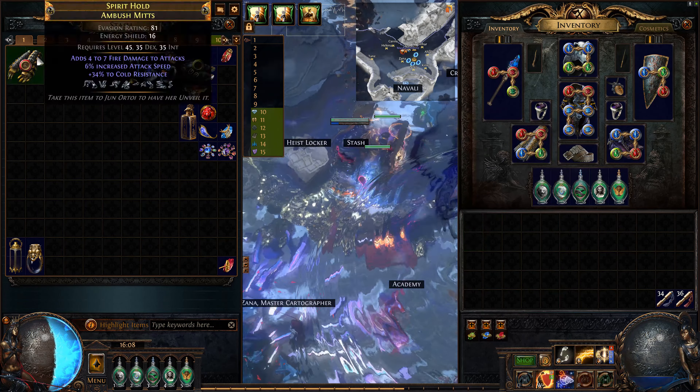We took a brief intermission and we're getting back to it, just for a little bit more of that Einhar gameplay. Einhar is required in every bit of gameplay. Unless I get surrounded or something, there's just no way that this character's gonna die.